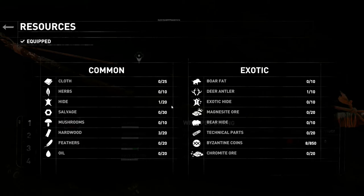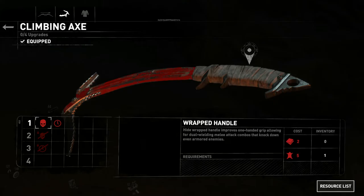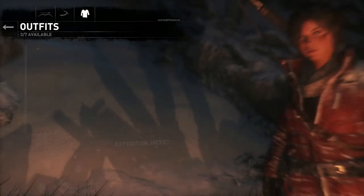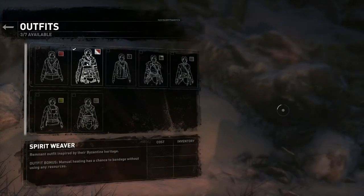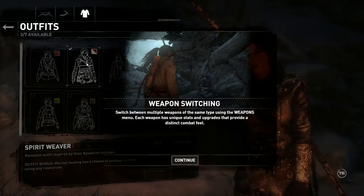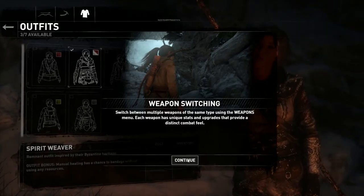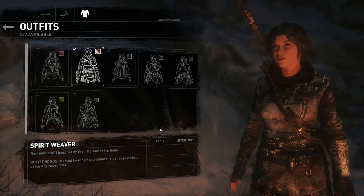So these are our resources — common and exotic. We have deer antlers, which is exotic. That's good. And Byzantine coins — we have eight of those, and then other stuff. Not important. Let's see, we have a climbing axe. That's good. Clothes. Weapon switching. All right, thanks for that.